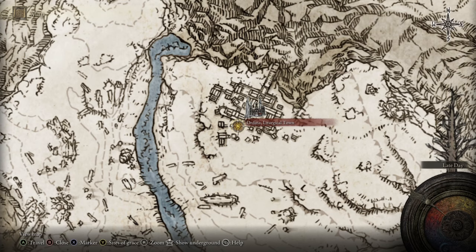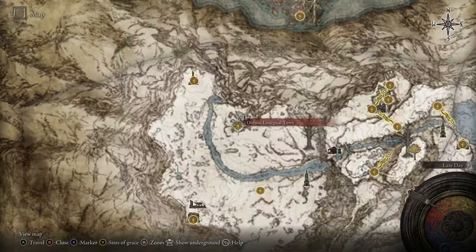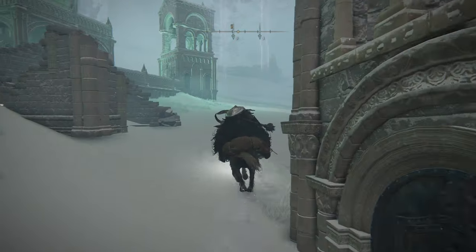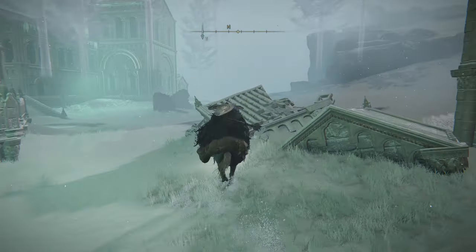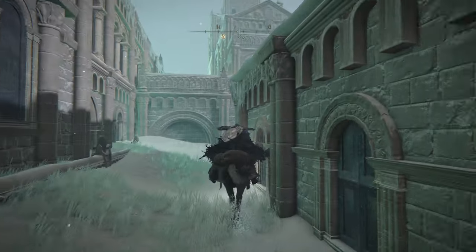In order to access the Haligtree, you need to do a puzzle in Ordina. It will require you to light four flames, which wouldn't be so bad if it didn't have these annoying archers that camp the rooftops and do insane damage, as well as an annoying invisible assassin that comes up behind you and stabs you in the back. The assassin is only on the bottom level of the floor.